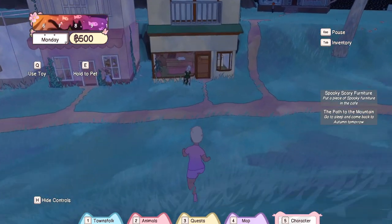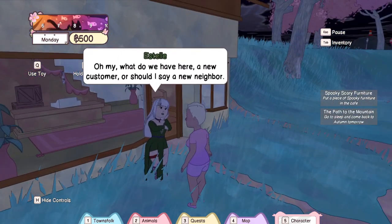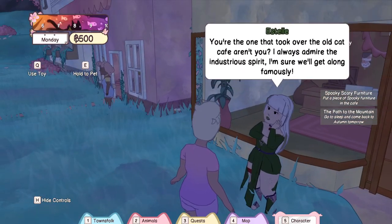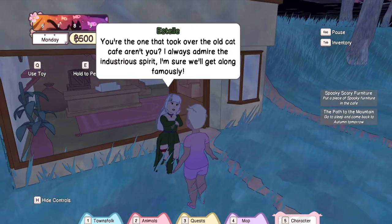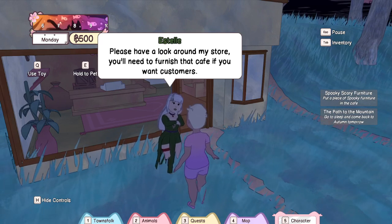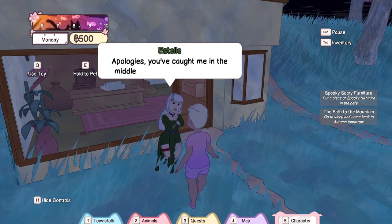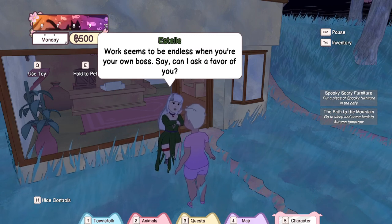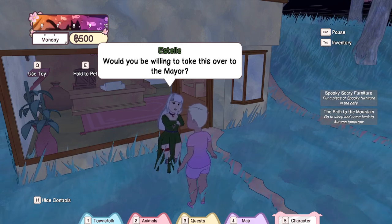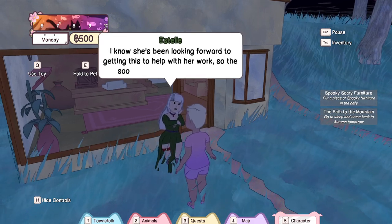Let's go down the hill and speak to some of these lovely people. This is Estelle. I always loved Estelle's design — she reminded me of like a classic witch type design. You can buy stuff from Estelle, and right now she's in the middle of giving me a quest. That's pretty easy — it's just a delivery quest. I can do that.